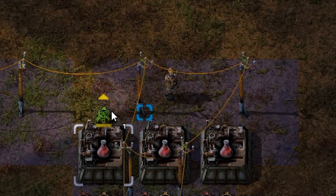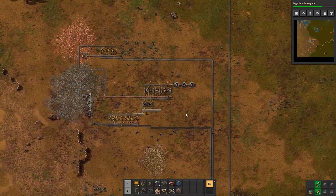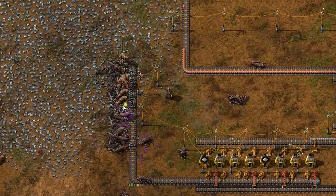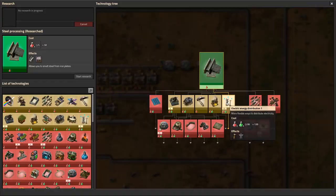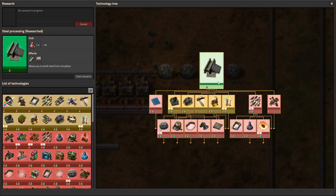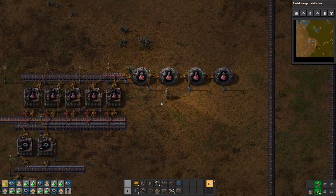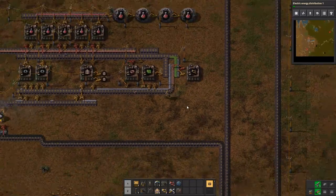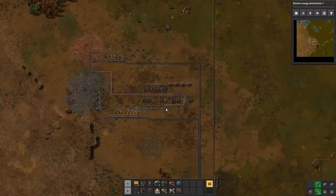We're all set up for the creation of science, and we can take that science and bring it over here to the lab. The science is happening now - we're researching at a faster rate, everything is going in an assembly line. Our next project will be extremely complex. If we want better electric energy, which means we can actually refuel all of our ovens, we're going to need green science. It takes an extremely long time to produce, so I don't want to do it all by hand. With transport belts and robot arms, I'm going to be able to create green science, and then I can get a military.